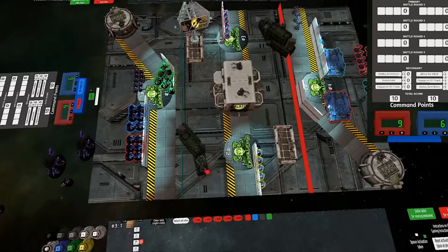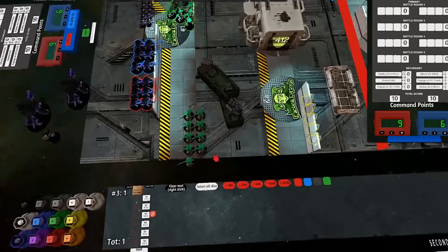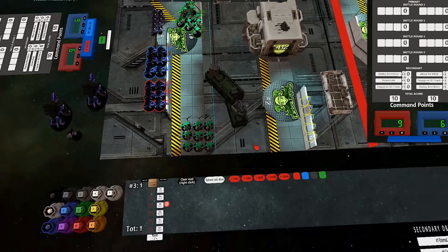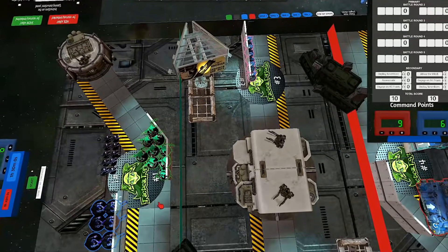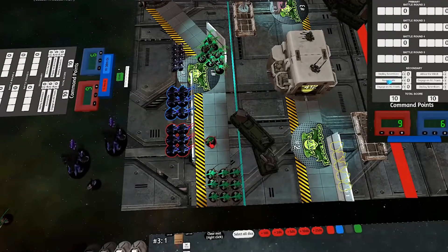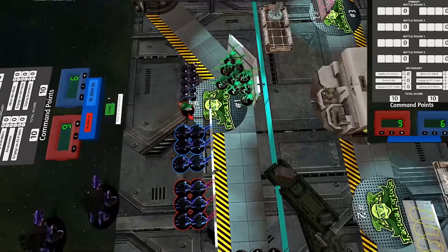In 9th edition the focus on holding primary objectives has made resilience — the ability to stand in one place on the table without dying — basically the name of the game. But that also means the enemy army is generally forced to move into the range of close-range damage output units: short-range guns and psychic powers that top out around 18 inches. Tyranids do that short-range game and psychic powers super well. It's also made threat range much less important since your army is basically forced to stand 12 to 18 inches from your opponent anyway.